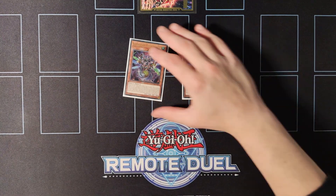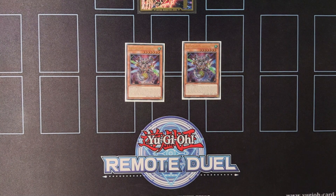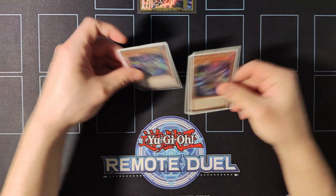Moving on to the hand trap and extender of the deck, we're playing double copies of Sting Lancer. You can special summon this card from your hand by shuffling one insect monster from your graveyard and one monster from your opponent's graveyard, and then search a Beetrooper spell or trap.